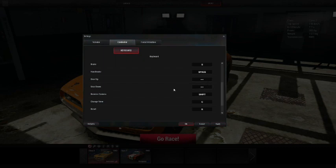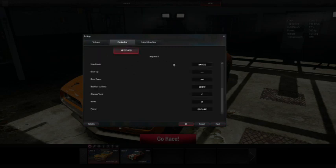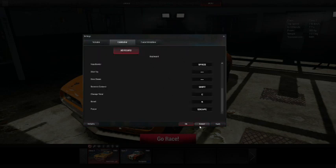Manual shifting isn't set up so I'm leaving it on automatic — insert American joke about not driving a stick shift, which I can, thank you very much. There's a reverse camera that'll get you in trouble if you accidentally hit the Shift key. There's also a force vibration tab, which I'm not sure why it's there since it doesn't recognize my controller despite it having rumble capability. Maybe I just don't have the right driver — stuck with keyboard for now.